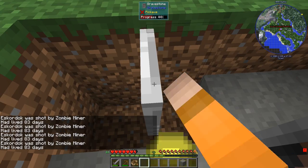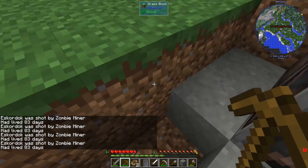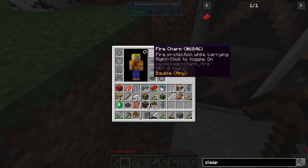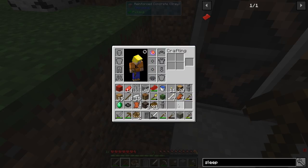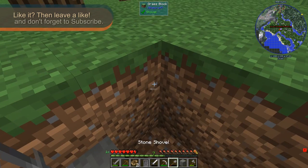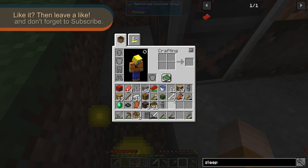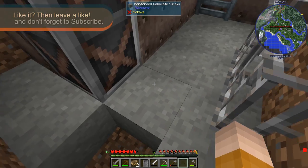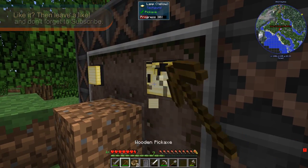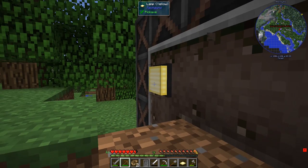Escrow was shot by zombie miner, had lived 89 days. Okay — there you go. I just have to point at it. Alright, so I have this bubble that I found also, and all this stuff. We're gonna have to make some kind of bag very soon. Reinforced concrete — I'm gonna place it back in there.